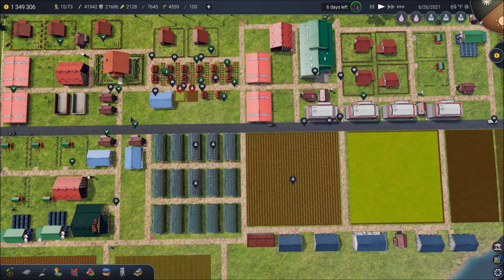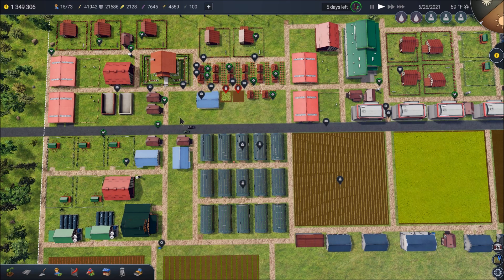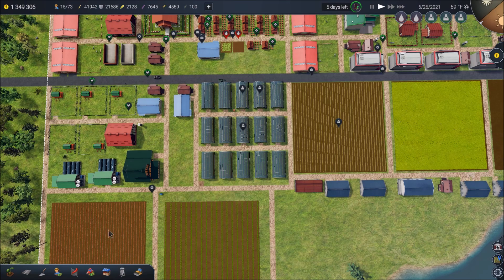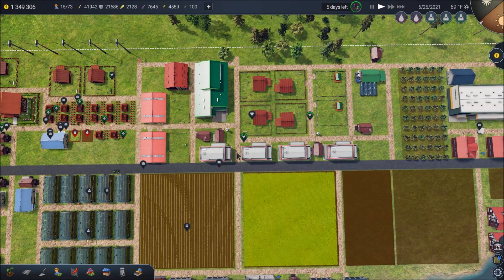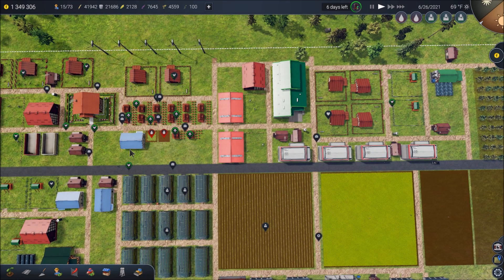For the purposes of filming this series, I decided I wanted to try a lot of different things. That's why we've done work with different types of animals, honey, seed production, fields, and greenhouses. The point of this series was never to focus on making the most money possible - it's been all about experiencing all the different things the game has to offer. At this point, I feel there are a lot of factors coming together telling me now is a good time to move on, including running out of things I want to try on this map.